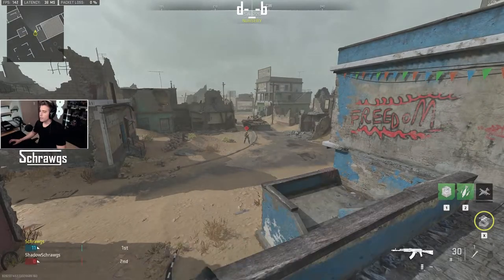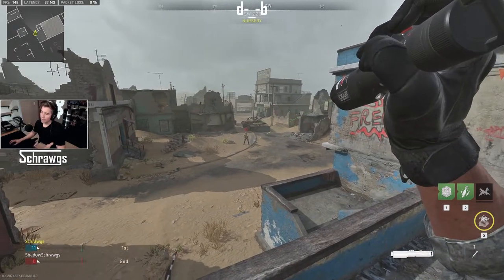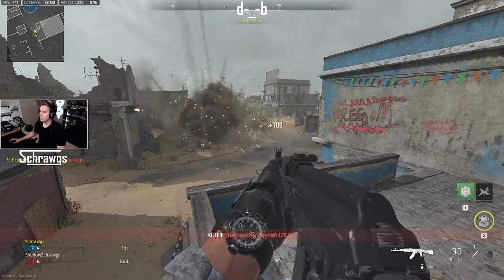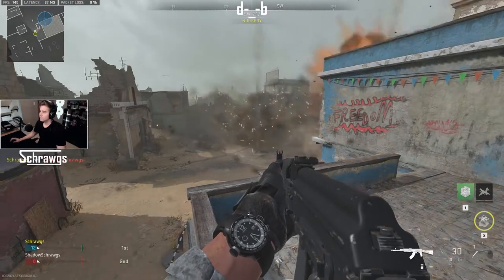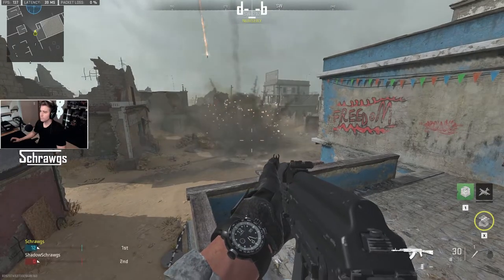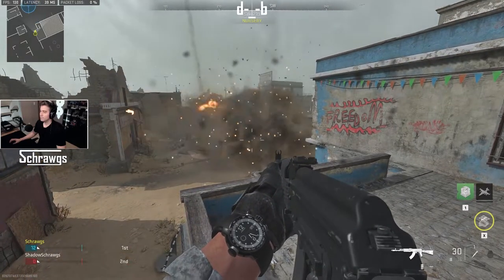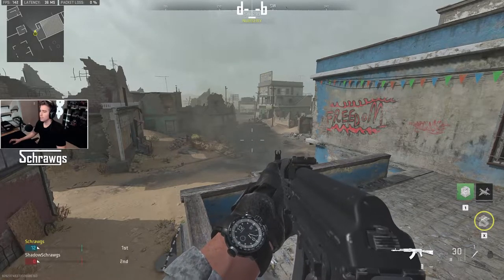When you use the mortar strike it's going to bring up a laser that can be used to select where you want the strike to take place. We've got an enemy here so we can select that area. This is going to be a fairly long killstreak — we can watch all of the waves. That's wave one and there will be more coming. It's kind of four waves total, so it's a fairly long killstreak that lasts quite a bit.